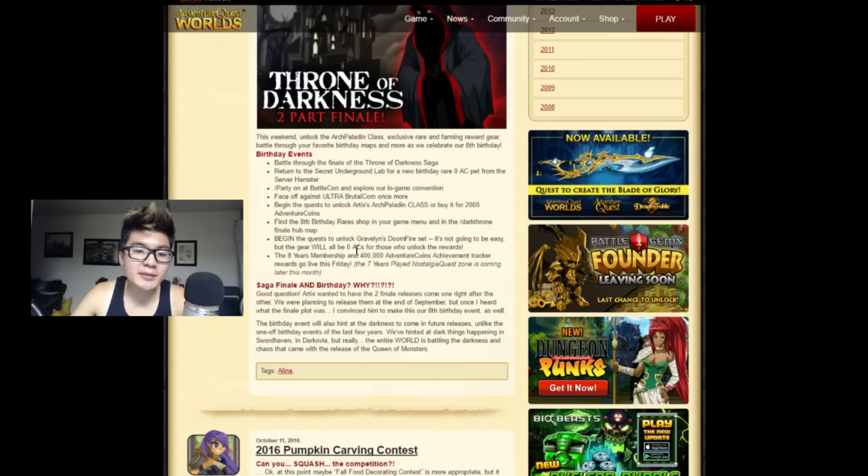Also, the 8-year membership and the 400,000 Adventure Coin Achievement Trackers will go live this Friday, meaning those guys will be able to unlock some new things. Like usually it's in your Book of Lore stuff — these guys will be able to unlock Nostalgia Quests, which is pretty much like a map of their own with old Adventure Quest content, and they can also get new items and stuff there. So that's cool.